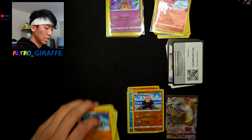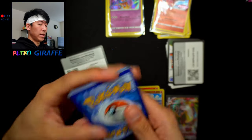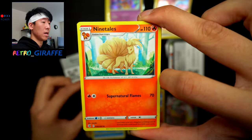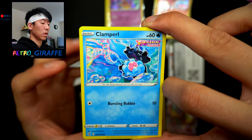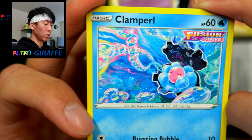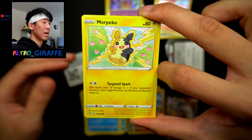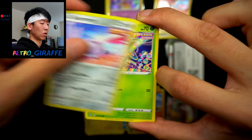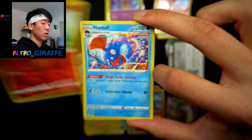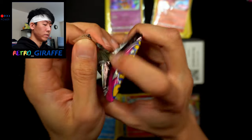Moving on to the first pack of box two. Forwarding to the front: we have a Water Energy, Frosmoth, Ninetales, Togedemaru, Clampearl — look at that bubble design, the pink, blue, and yellow colors — by Naoki Saeki, stunning work. We also have Morpeko, Skarmory with a very dynamic artwork, Shelmet, and Plusle with Minun in the background. Then a Ninetales reverse and a non-holo Huntail.